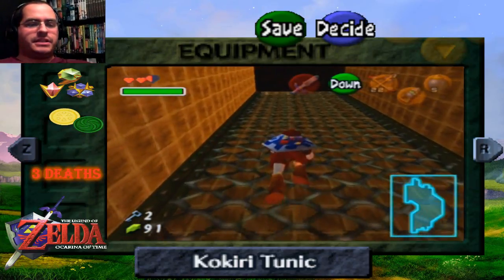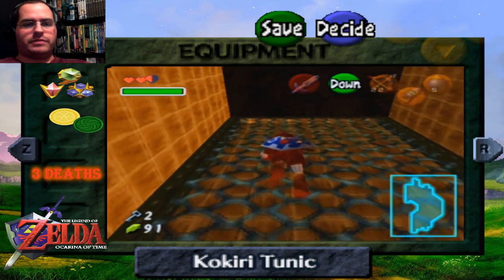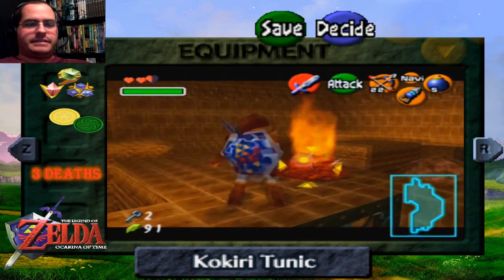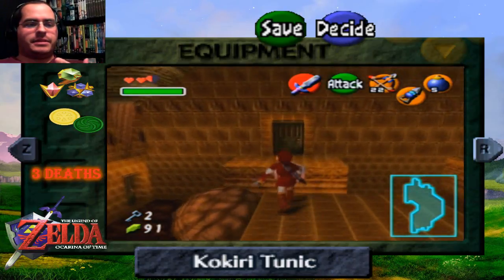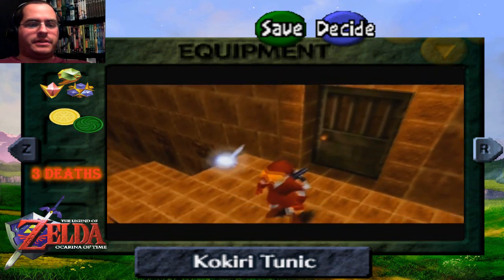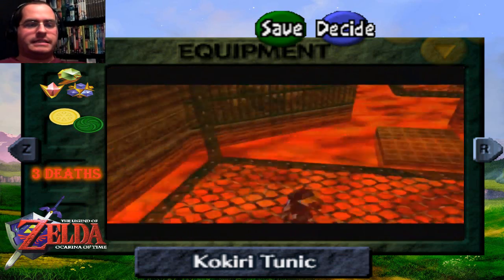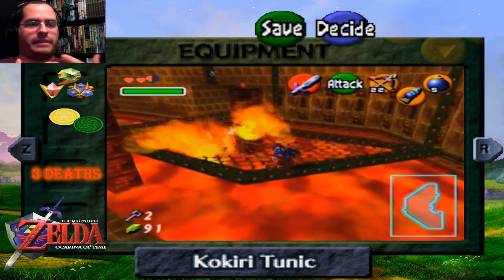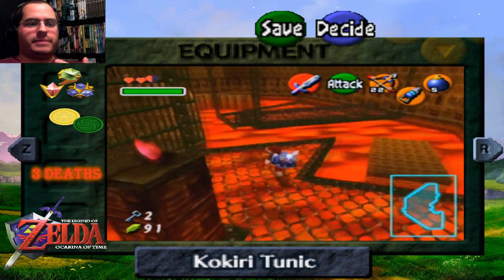If you compare these dungeons from Ocarina of Time to later dungeons in Twilight Princess, Skyward Sword, and things like that, they're not as coherent and cohesive as the later 3D dungeons in the series. I feel like they were still trying to figure out their mojo in designing dungeons for 3D Zelda, so there were a lot more free-form elements to these dungeons that, in hindsight, don't really make too much sense.